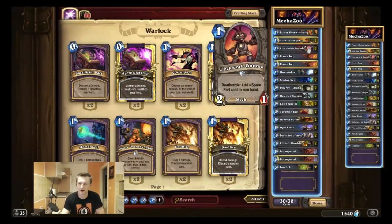You play Clockwork Gnome — it's a very strong card. All spare parts are very strong except the taunt one most of the time, and even that one might be useful. It's a Deathrattle minion to buff your Undertaker and it's even a mech, so it's a very strong one-drop.